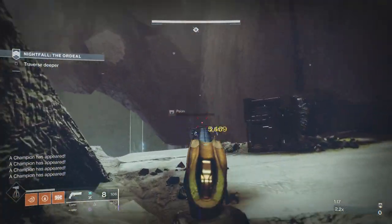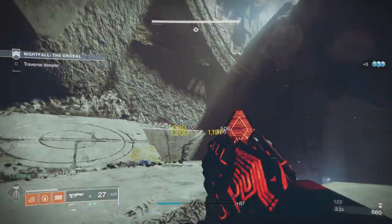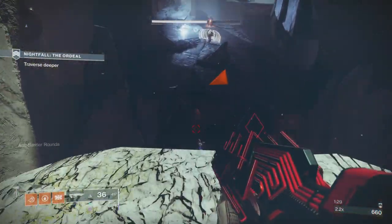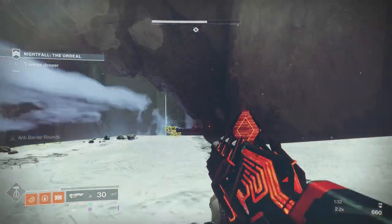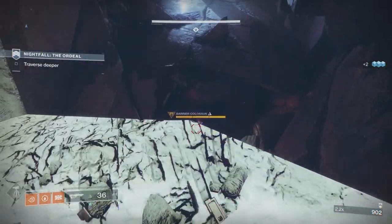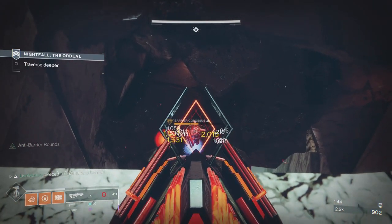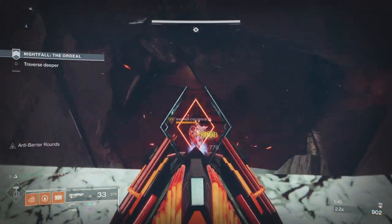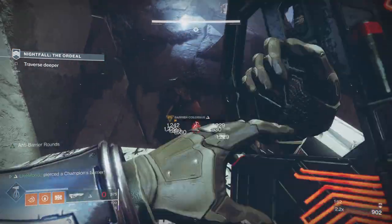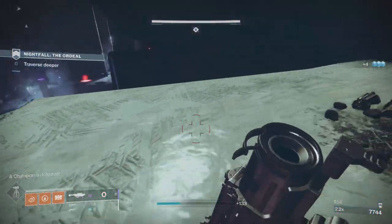Once you drop down here you'll see four — actually five — champions appear in this area. Your immediate enemies are four scions, just take them out. Below on the lower section you've got a Barrier champion. Put one shot on him, then melt him down — look at the damage Outbreak is doing, absolutely melting. Keep enough in the mag anticipating his next shield, then finish him off. That's the first champion gone.